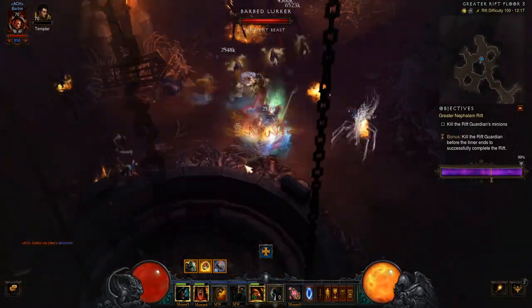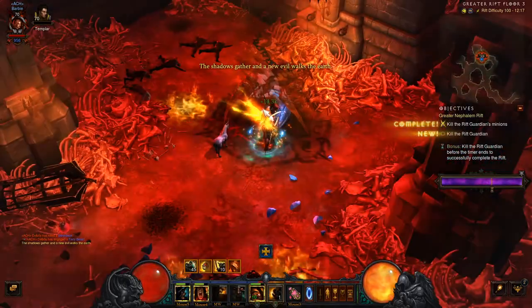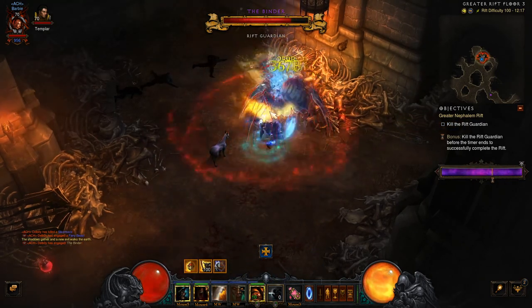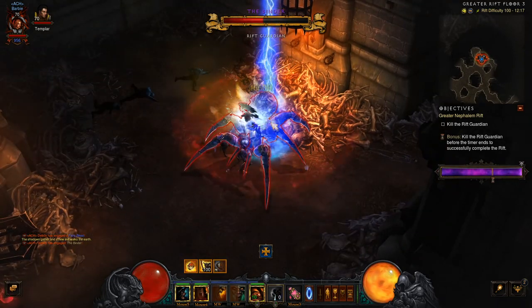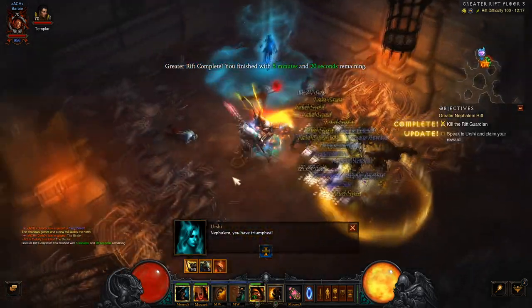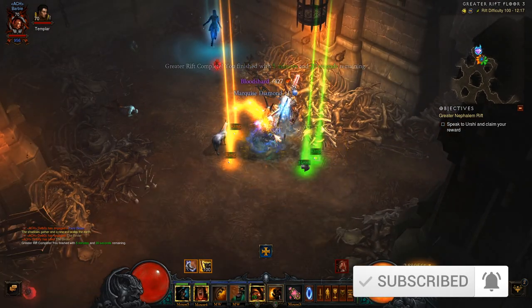This build is incredibly strong for the Rift Guardian kill. Once we get our Rift Guardian up, it is just very much stun — just keep hitting them. As you can see, the health just drops instantly, and as soon as you get them under 40%, it's game over for them. There you have it, ladies and gents — that is a GR100 for the Frenzy Barb build.